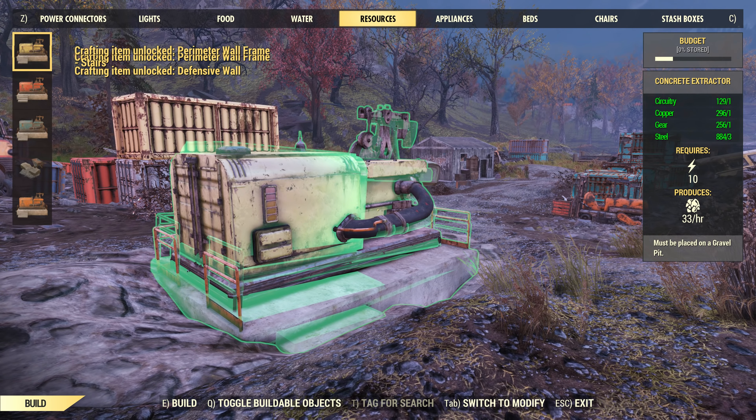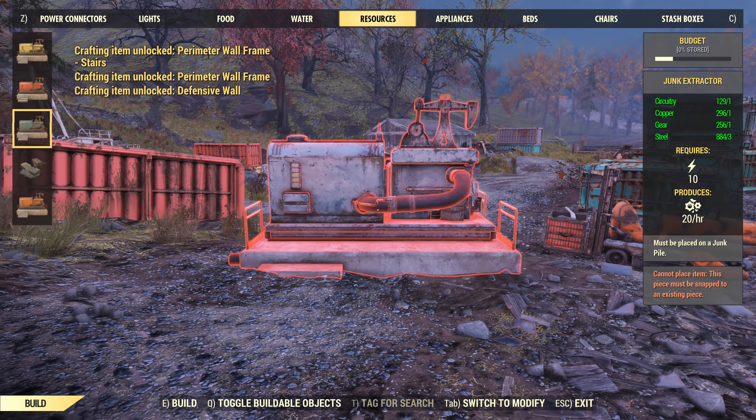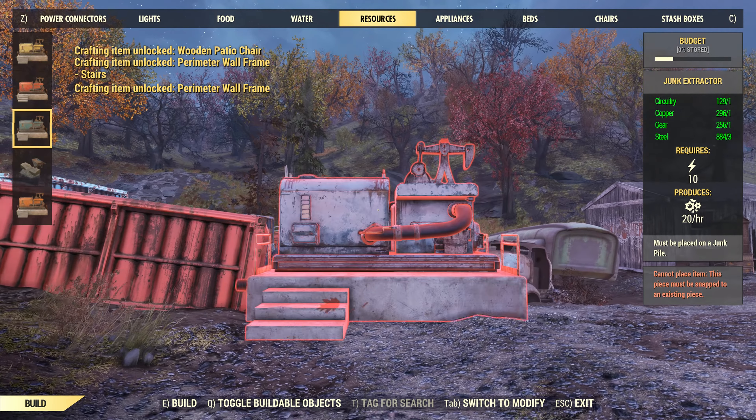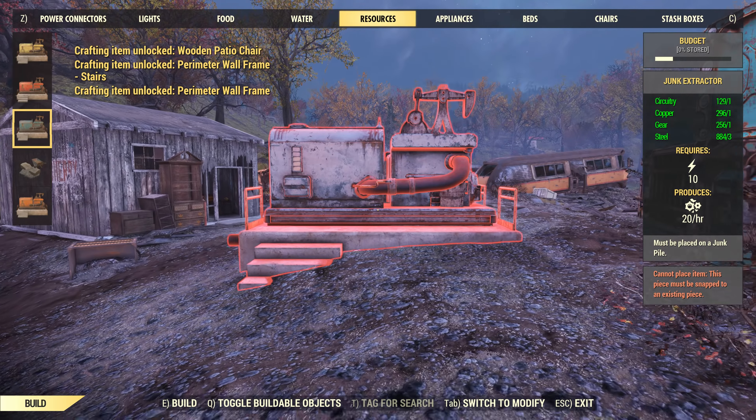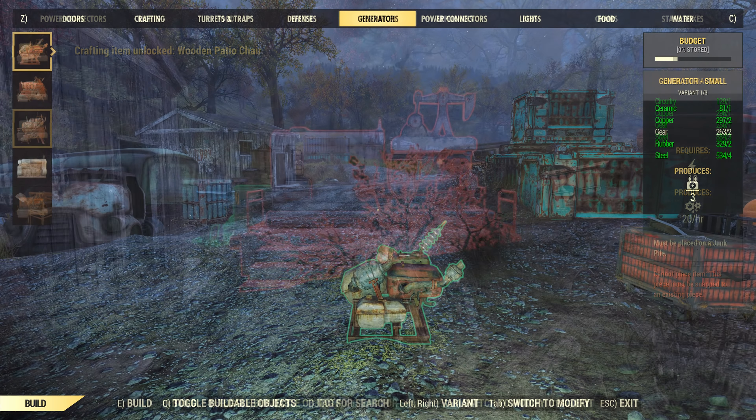Once you've claimed the workshop, you can then start building resource gatherers in set locations. The resource extractors themselves are pretty cheap to create, but they require 10 power to get them working. You could power it with a pair of medium generators or a single large generator, but both of these are somewhat expensive to build for what you get back.